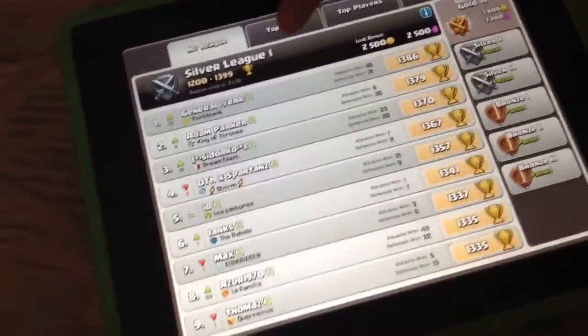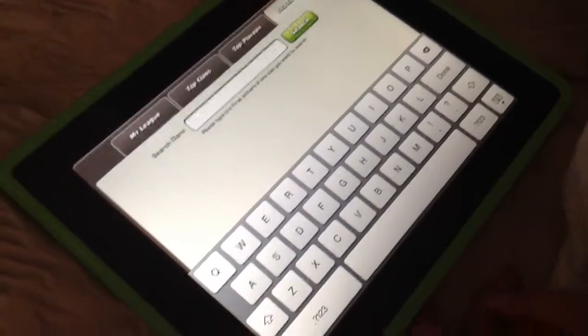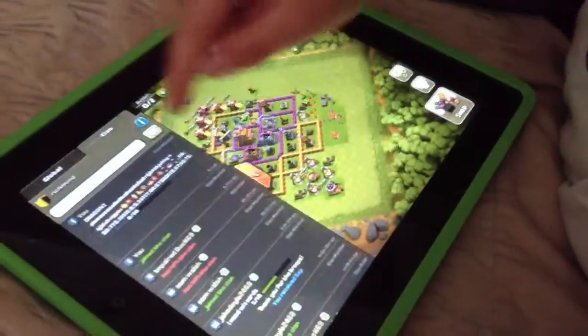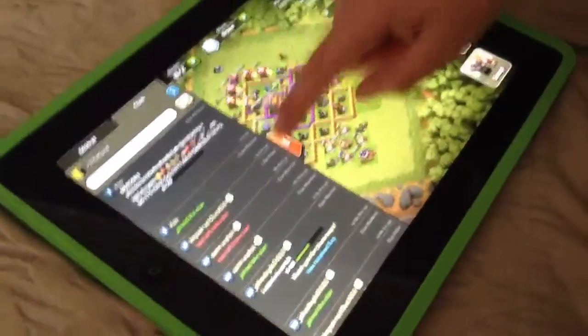Let me show you a couple of my best friends - Kai is the best. Wait, he's not in a clan at the moment. I'm just going to clan chat - wait, I'm in this clan.